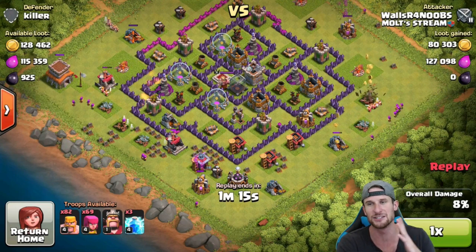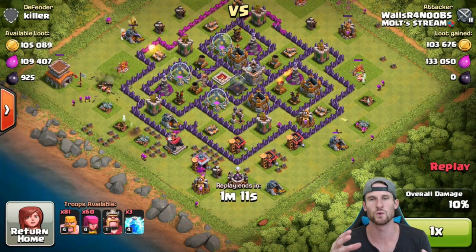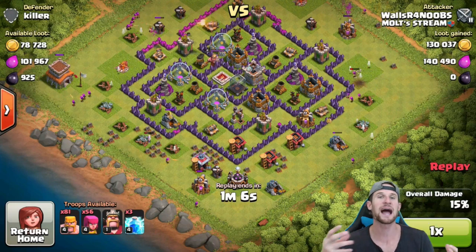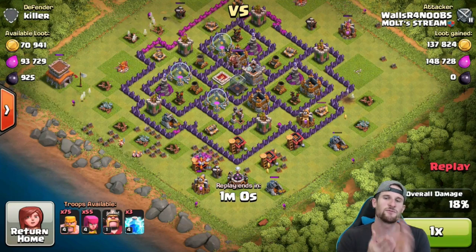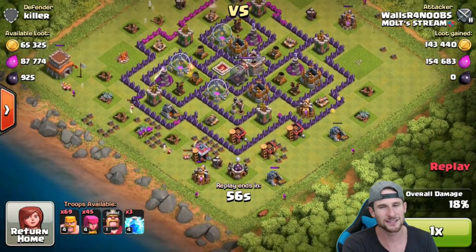I'm going to have to come up with some new base designs. I think it's going to be interesting to really use the whole map — lay it out so my loot is in the center and protected, with buildings around the sides to funnel people. When there aren't walls, you have to funnel people in a different manner, so it'll be interesting to see how that works.